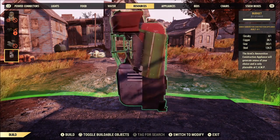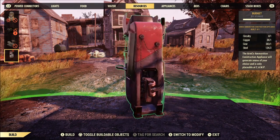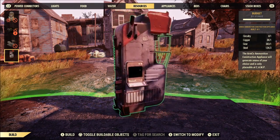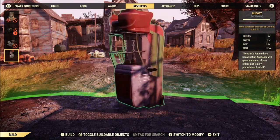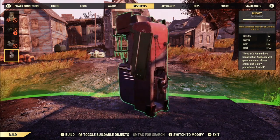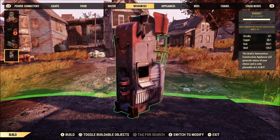So after you've read the plan, head back to camp and you can place it down wherever you want. A slight downside: if you were thinking you'd learn this and then build it at your friend's camp, it's not going to work. You can only build it at your own camp.